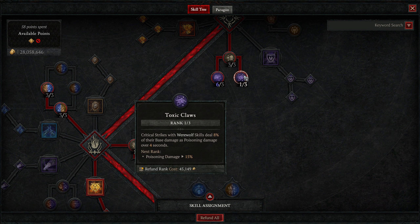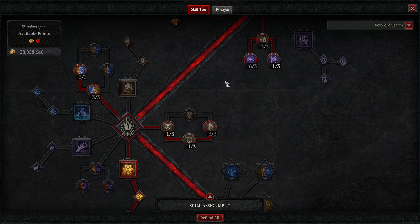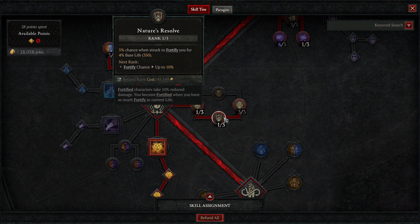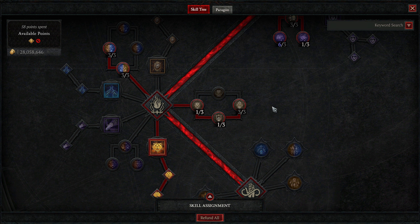Three into Neurotoxin — poison enemies are slowed by 24%, helping us kite enemies more easily, especially in higher tier content. One into Toxic Claws so critical strikes with werewolf skills apply a poison to enemies. We don't care about the damage — we just care that enemies are poisoned. Three into End Venom for increased critical strike damage to you and your companions, and we also have three of this on our necklace. Three into Defiance for increased damage to Elites. Three into Circle of Life so tornadoes heal us. Then one into Defensive Posture, one into Nature's Resolve, and three into Unrestrained, which reduces CC duration by 9% — tripled to 27% when fortified above 50% base life, which is most of the time.